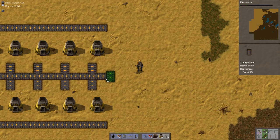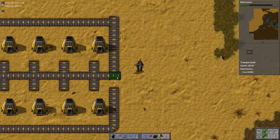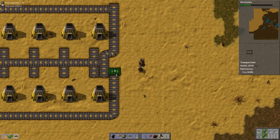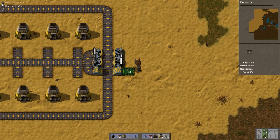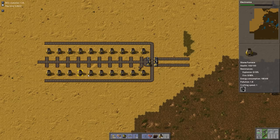So we're going to expand going that way, which means that we can put a belt right here. We need a little bit more space for the splitters. So that'll be how we start that one. We need 10 times 2 times 2, so 40 inserters.